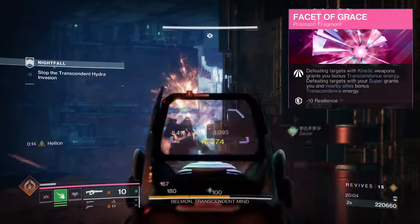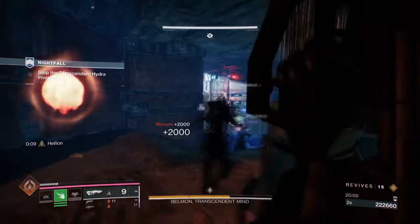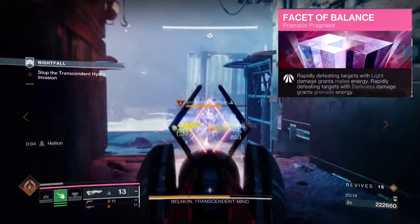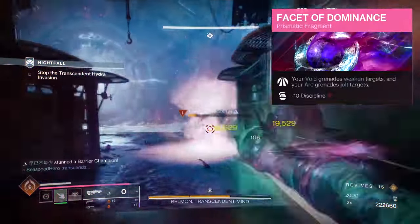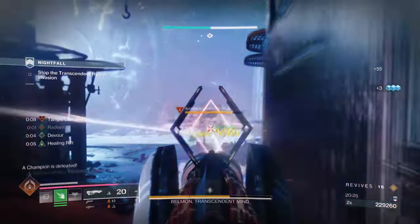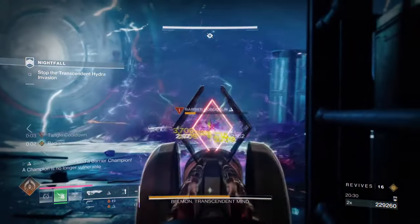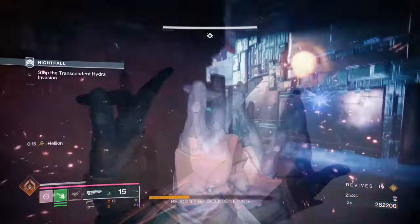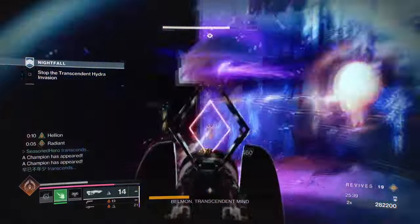Defeating targets with your super grants you and nearby allies bonus transcendence energy. The Facet of Balance, where rapidly defeating light targets grants melee energy and rapidly defeating dark targets grants grenade energy. The Facet of Dominance, where your Void grenades weaken targets and your Arc grenades jolt targets. Focusing around the uses of endgame survival, the following fragments are the best to pick from the given lineup. As we will be using our kinetic primary a lot, it makes sense to have Facet of Grace and Solitude together so we can quickly regenerate prismatic form but also debuff enemies along the way.